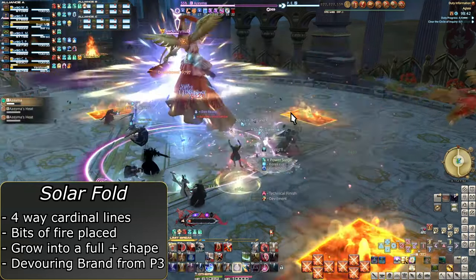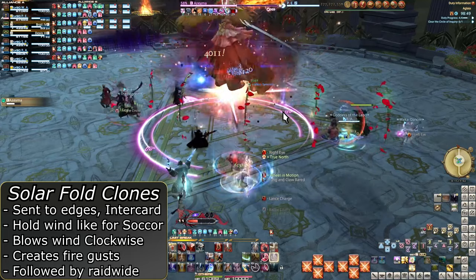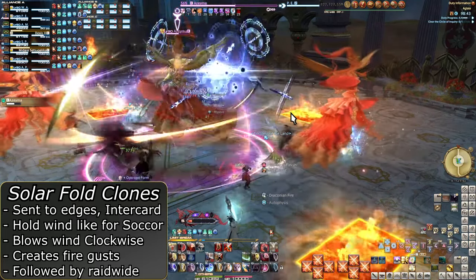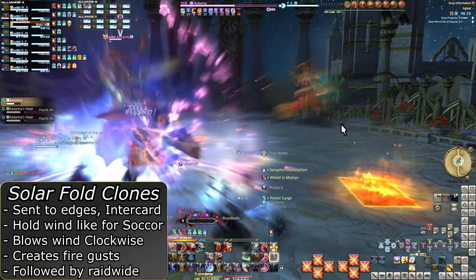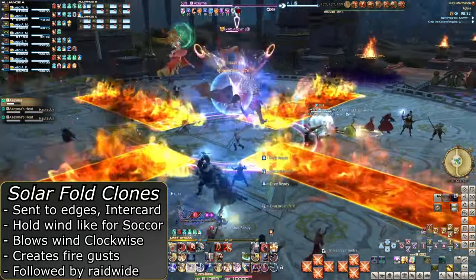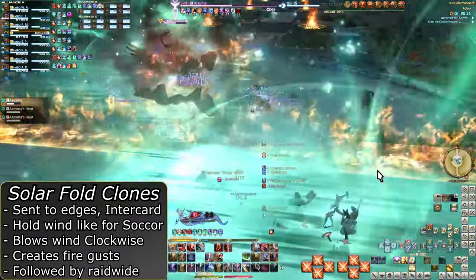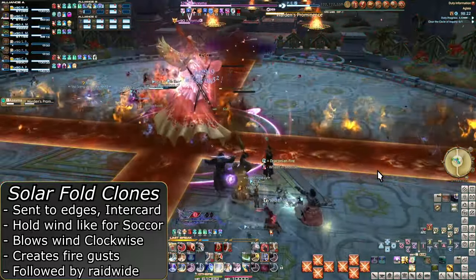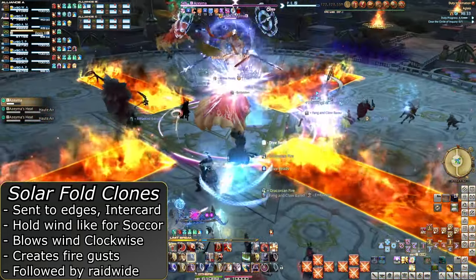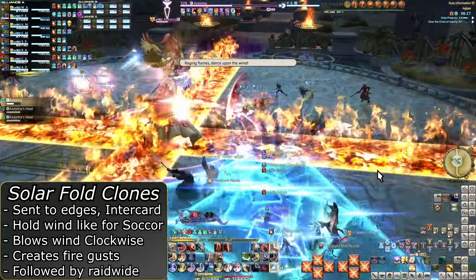These lines will begin to expand and divide the arena into four sections. However, there's an added hitch. She will also use Sunshine to summon clones. Stand in the same section as either of these clones and look towards them — they will have wind on their fans. This shows they will be throwing gusts of wind clockwise to their left. This wind will blow into the fire lines and engulf the section one segment clockwise. If you are in the wrong section, run across the fire — you can survive but it will hurt. The fire gusts will quickly kill you if you stay in them, so take the hit of the line if you are already in the wrong spot. The wind always goes clockwise; if it can go counterclockwise, I have not seen it.